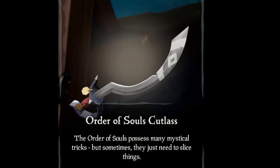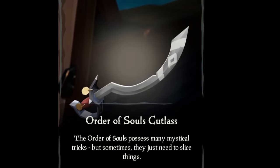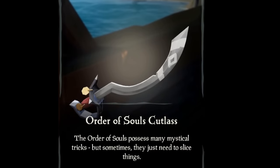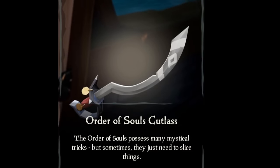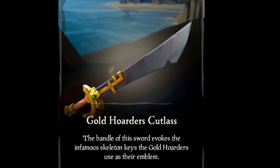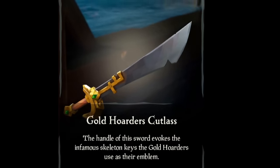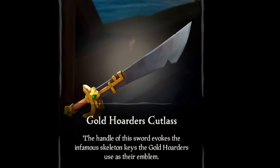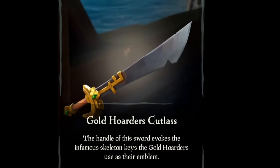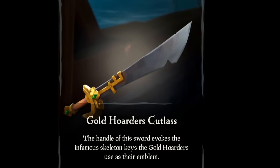Surprised to see a khopesh — nothing in the order of souls screams that kind of culture to me, but it's pretty cool and it looks awesome. That's gonna get an A. My friends don't like the gold order weapons but I think they're cool. I can kind of see where it looks a little more like a machete than a sword — a machete that's trying to be a sword because it has that cutlass guard — but I love it. It doesn't look like a cutlass necessarily but it's a cool sword. That's gonna have to get a B, a solid B, maybe a B plus.